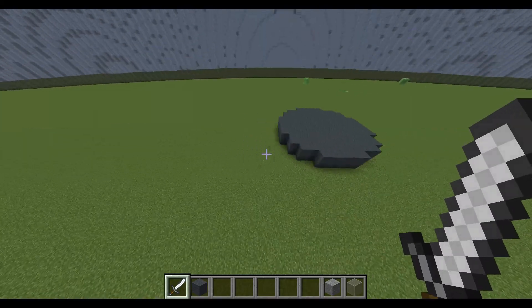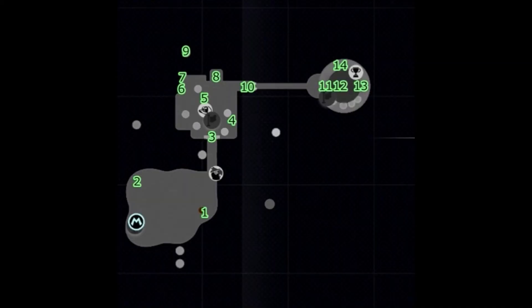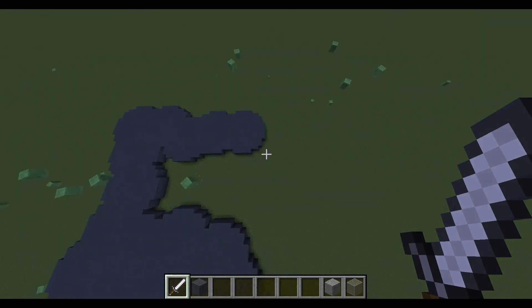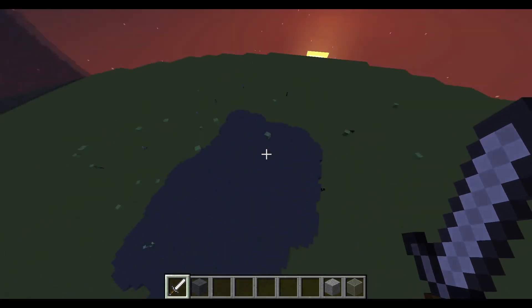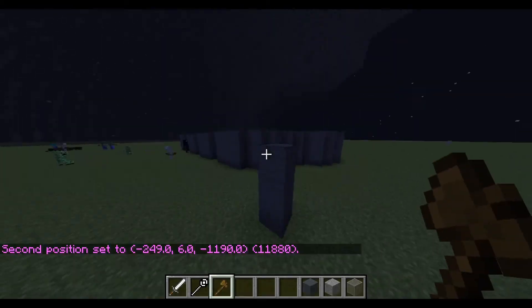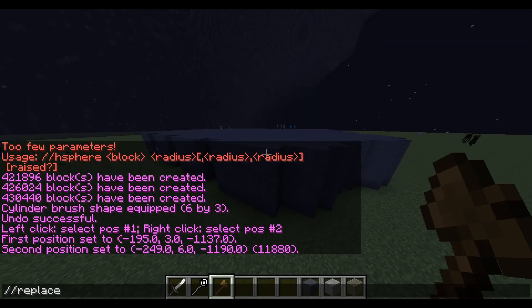First I decided to build a base, which looks something like this as I have already. Next I wanted to make it taller so I built up a little bit. I looked at the picture of the kingdom and realized that the rock underneath the grey surface was actually white.